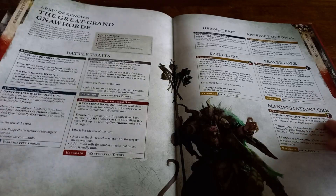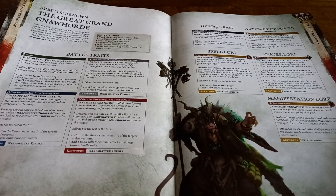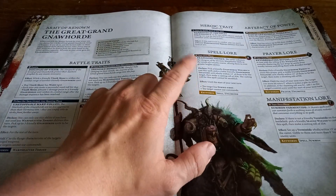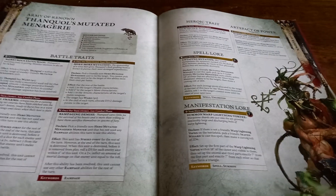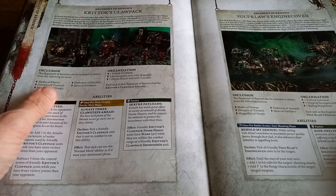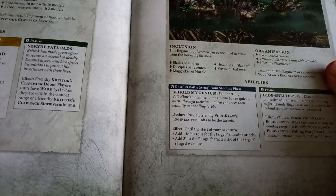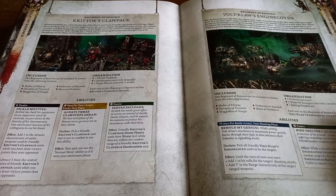To cap things off there are also a couple of Armies of Renown — the Great Grand Norhor Horde, which we saw pictured earlier, with its own battle traits, heroic traits, and spell lore, giving you an extra spell. There's also Thanquol's Mutated Menagerie, which is more Molder focused. Fun to see Thanquol getting some time on the tabletop. Then a couple of regiments — one for the Kritoth Claw Pack and one for the Vault Claws Engine Coven — which can be used alongside other Chaos armies if you want to throw Skaven in.